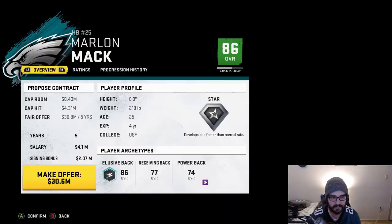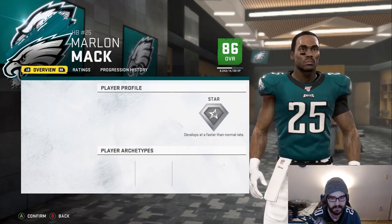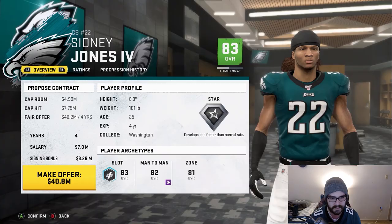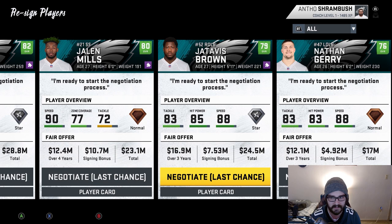We have eight million dollars, so we can actually bring back some guys. Sidney Jones I want for a long time — he's coming back. Derek Barnett I'd like to bring back too, but I may have to release more players. I released Nickel Roby Coleman to free up more cap. I also got rid of Sharif Miller for a bit more room. I eventually found enough to bring Derek Barnett back on a longer-term contract — I'm perfectly fine with that.